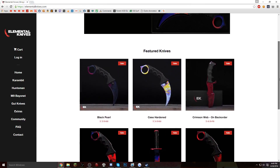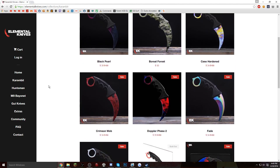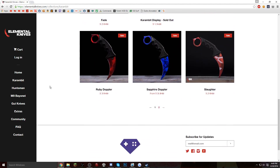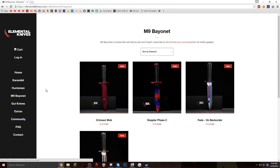This is from Elemental Knives — this is an awesome-looking box. Basically, they are a website that creates replica knives from CS:GO. They have huntsman knives, gut knives, karambits, M9 bayonets, and I think that's all for right now, but I could be wrong. Links are in the description if you want to check them out.